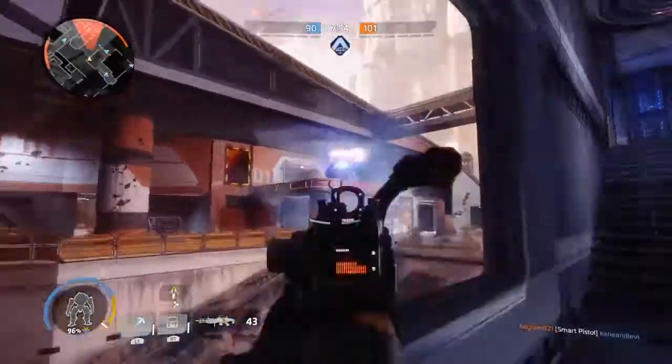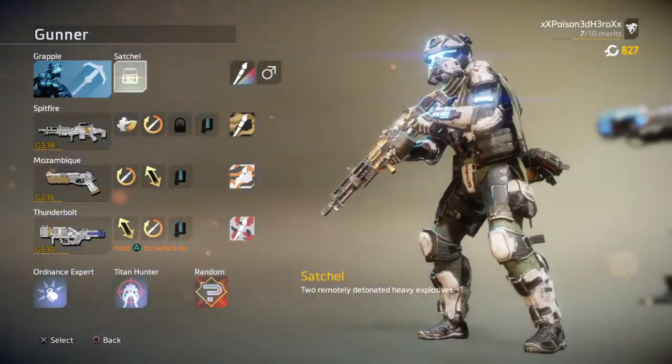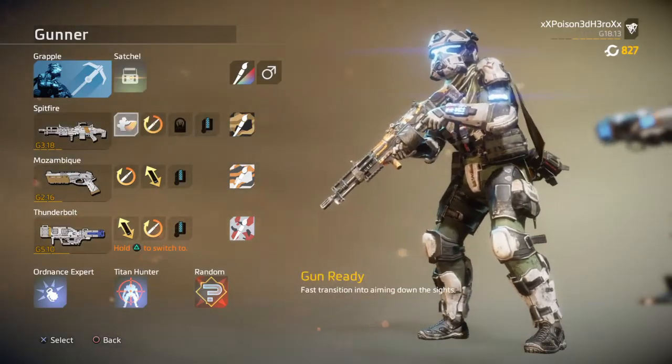So here is my latest attempt on creating a pilot in Titanfall 2. His loadout goes as the following. The class will be the Grapple, as shown by the image used with the burn card. It will allow us to climb higher areas much more easily and allow us to grapple out of danger when needed, or pull in pilots for an extra bit of kills.